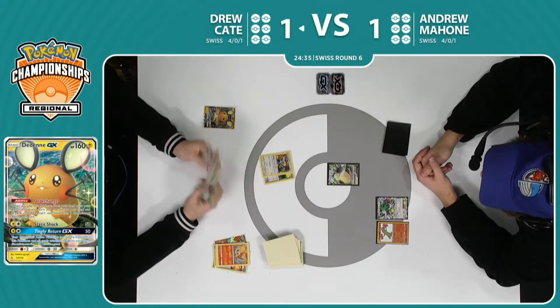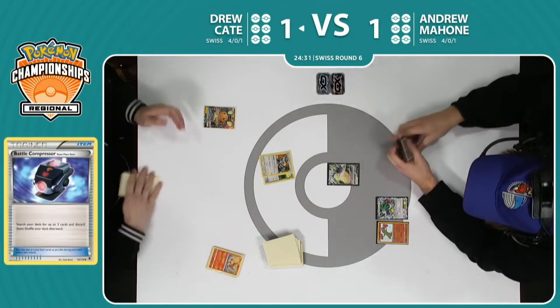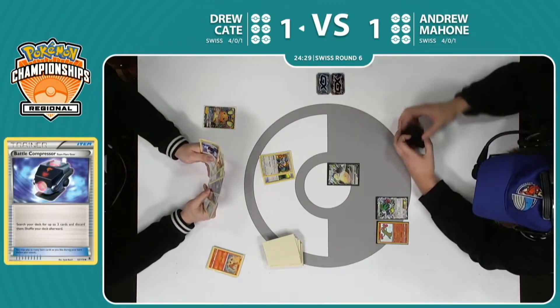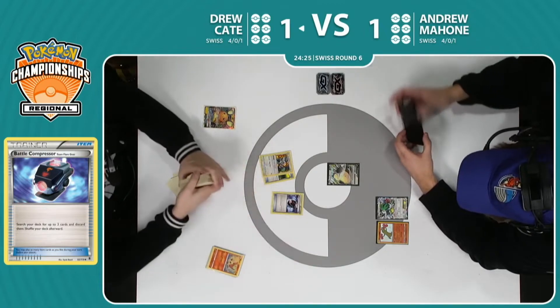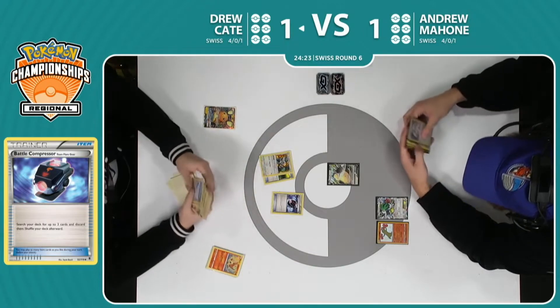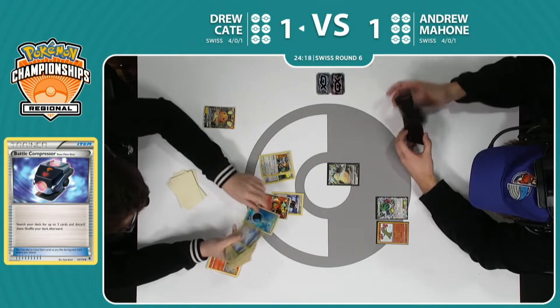Off of this hand, Drew does find another Battle Compressor, so can get more of those Ho-Ohs and maybe another energy card in there. He does a little more going with that Trainer's Mail, but once again kind of just found some weird pieces and might need to get bailed out one more time if Trainer's Mail isn't successful.